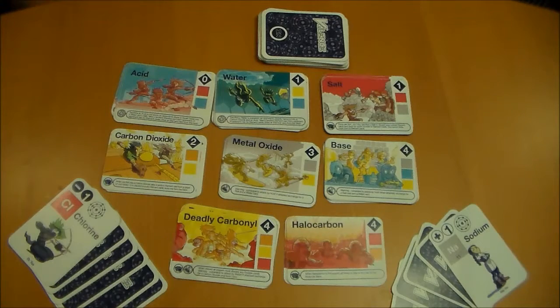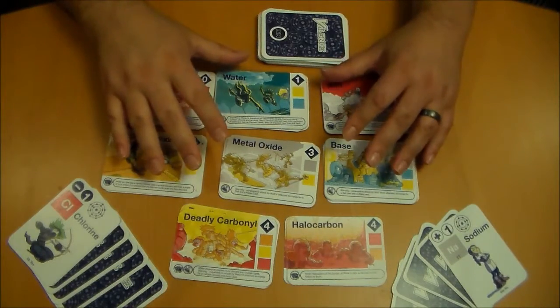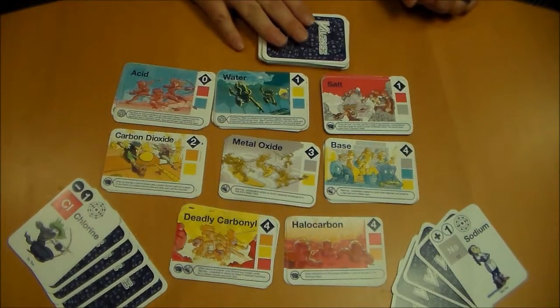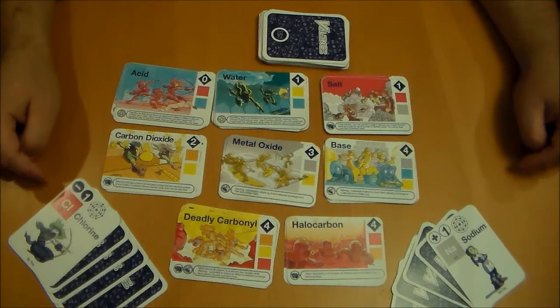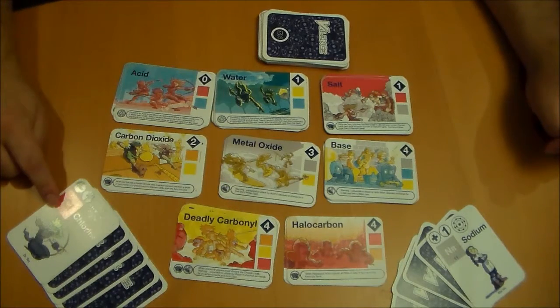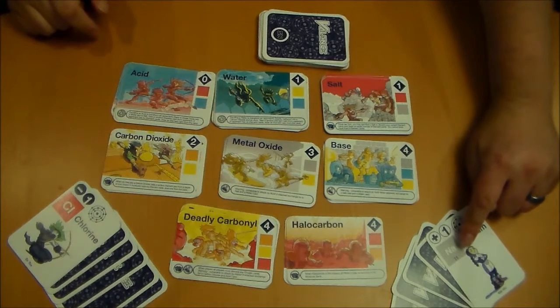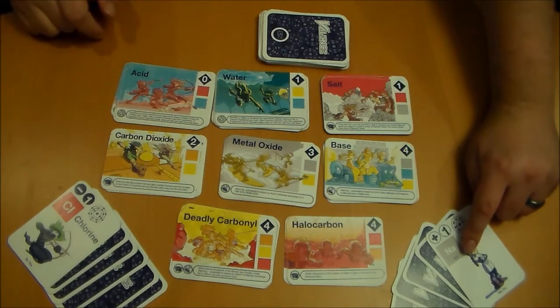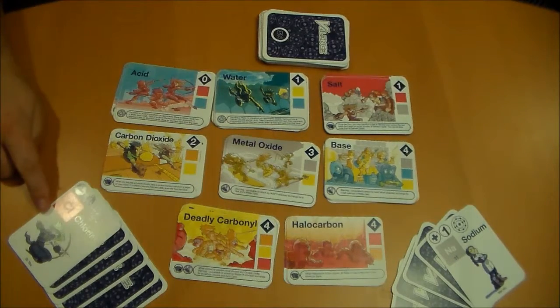To start off with the rules, we're going to begin with the set up. You take all the molecule cards and put them in piles in the center of the table to form the molecule bank. Then you shuffle the atom deck and deal each player 6 cards face down. The player who has the highest atomic number molecule in their hand goes first. This player has chlorine, which has an atomic number of 17, and this player has sodium, which has an atomic number of 11. So 17 is higher than 11, so the player with the chlorine will go first.